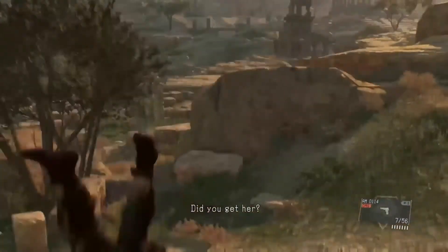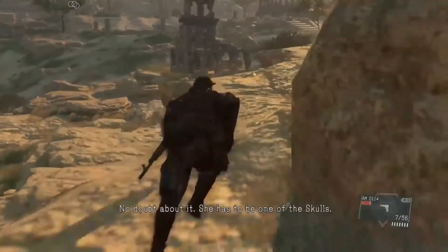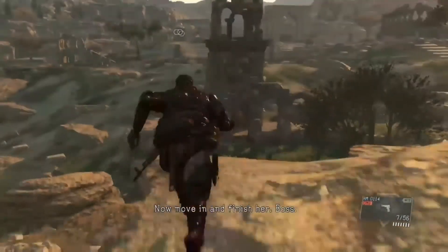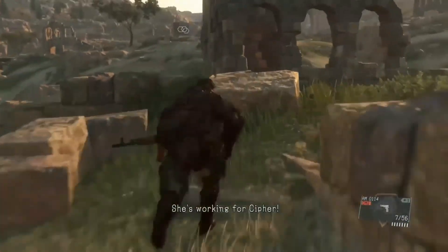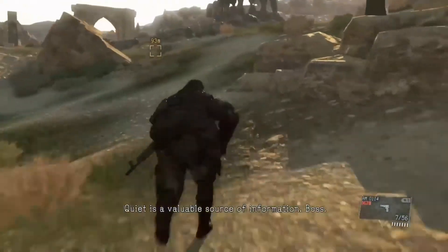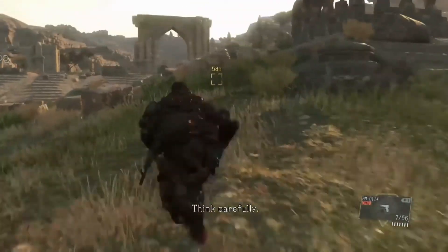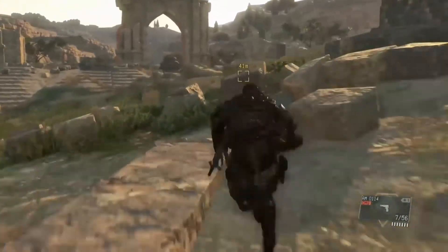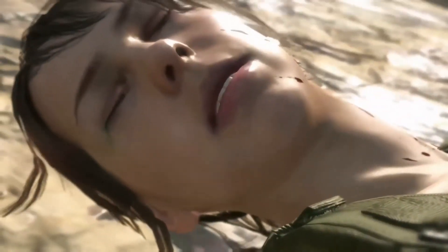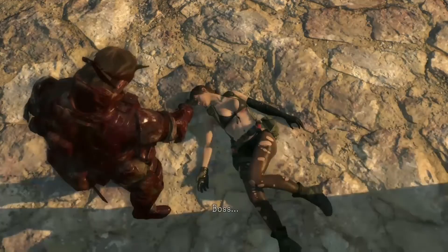Did you get her? With those abilities of hers, no doubt about it — she has to be one of the Skulls. Now move in and finish her, Boss. She's working for Cipher. Don't worry if that scared the crap out of you — it actually scared the shit out of me while I'm editing this.